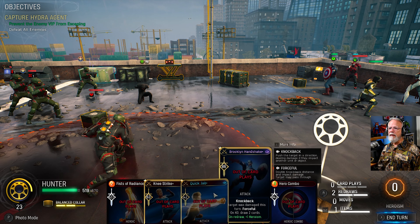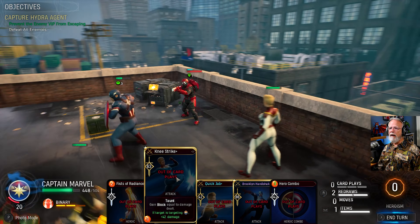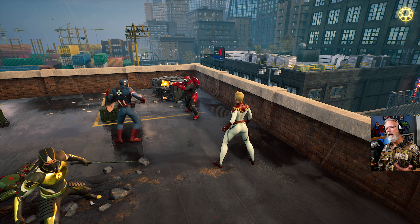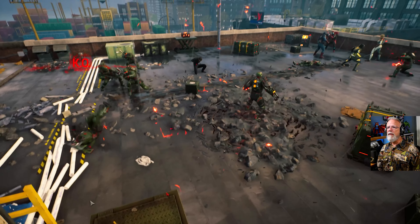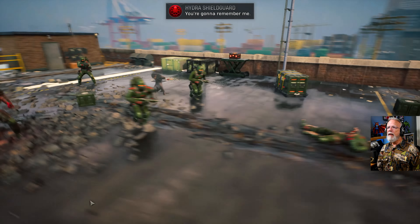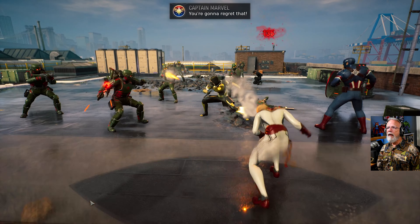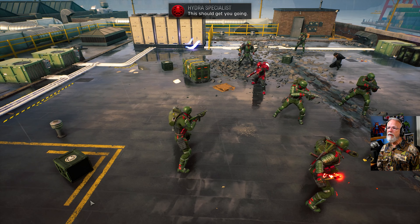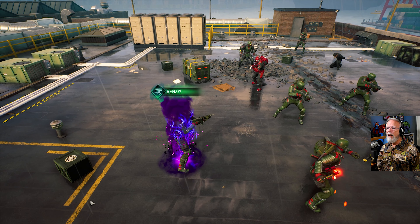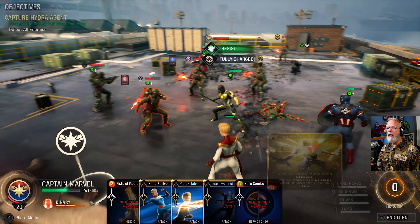I totally want to keep this. Next turn, I figured she had to be one away. Next turn I really am hoping to lean into her powers. I want her to go Binary and then use that extra damage. I'm hoping she lives through this turn. I think she will — I think that was the last attack on her.